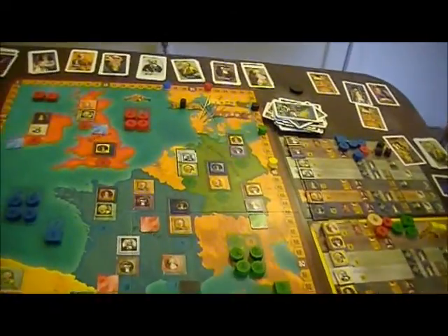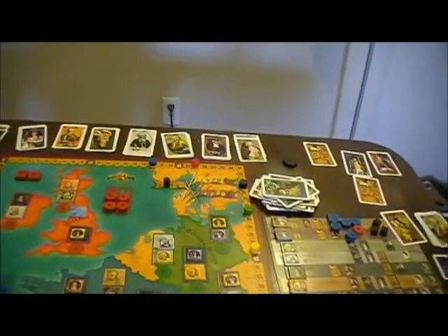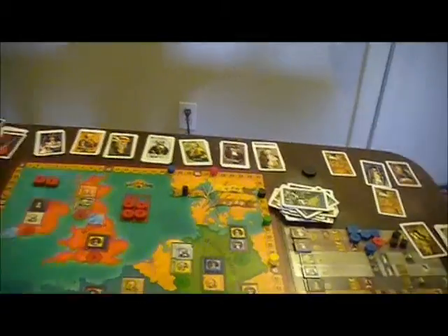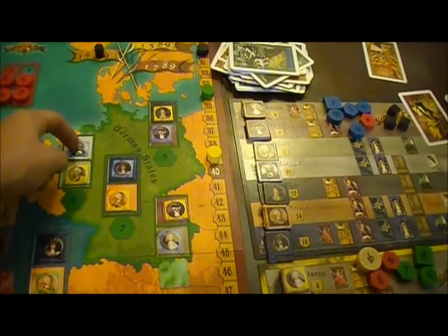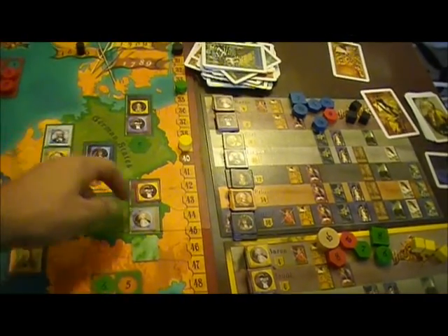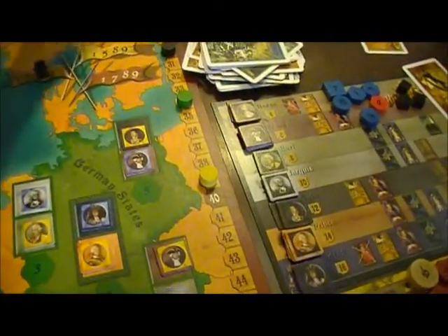Let's start with Germany. Blue has 4, 5, 6, 7, 8 — Blue is going to win in Germany, there's no question. And it looks like yellow's got second at 2, 3, 4, 5, 6, 7 — just enough dominance in enough places. So Blue gets the 6-point German bonus and Yellow will get the 5-point German bonus.